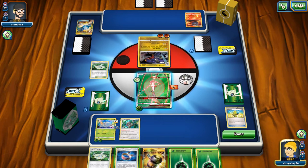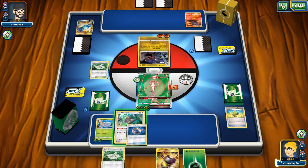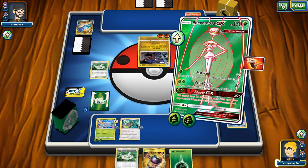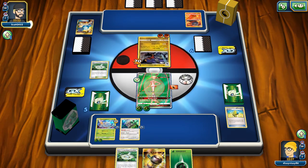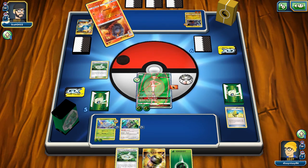They went for the Quick Dive onto the Pheromosa, but Aether Paradise works even when they're on the bench — so instead of 50 damage it only did 20. At this point I'm going to confuse him, so his only option is to retreat back into the Magcargo unless he gets something off of his top deck or a draw supporter to get a bench Pokemon.